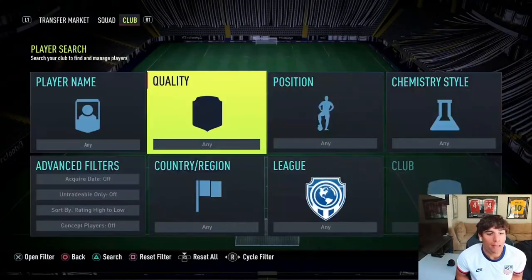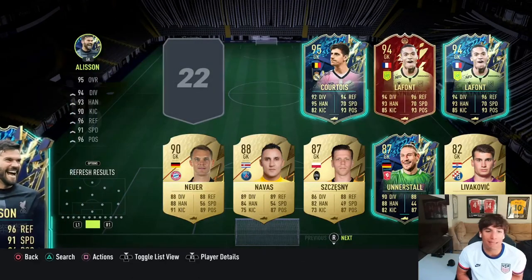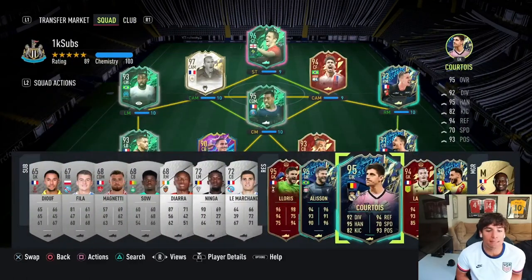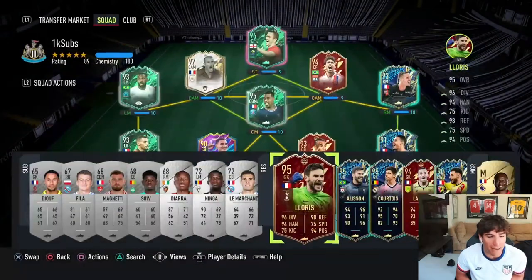There are a lot of goalkeepers in this game but not too many good Ligue 1 keepers. Some of the big boys are Alisson, Courtois, and La Font - the most commonly used keepers in my opinion. Looking at the speed: 70 speed for La Font, 91 speed for Alisson, 75 for Courtois, and Mandanda only has 65 speed so he's a bit slower. But I feel like he gets off that line well for someone with 65 speed.